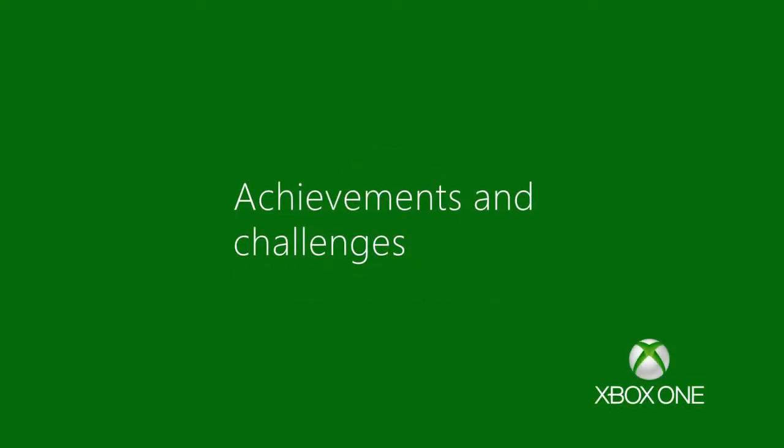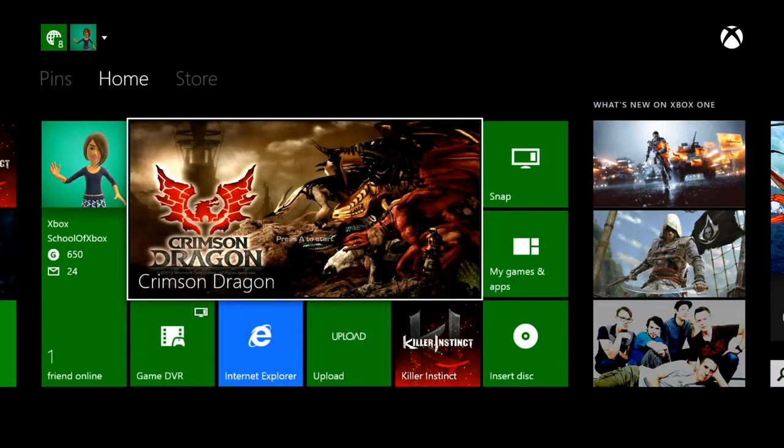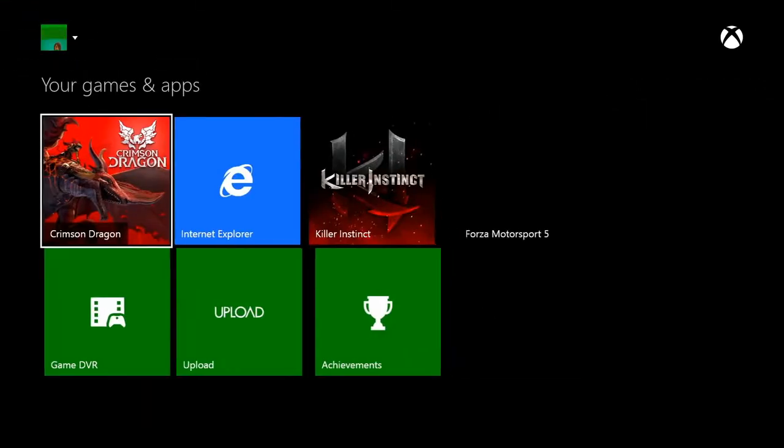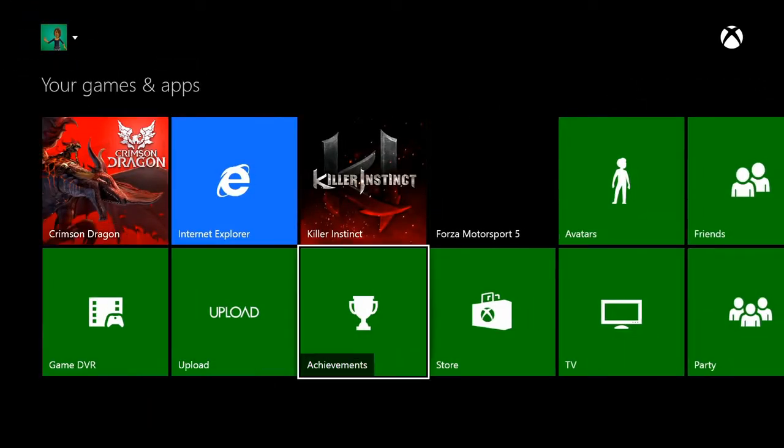Find achievements and challenges in your favorite games and apps, and compare your progress with others. To see the rewards you can get, go to My Games and Apps, then select Achievements.